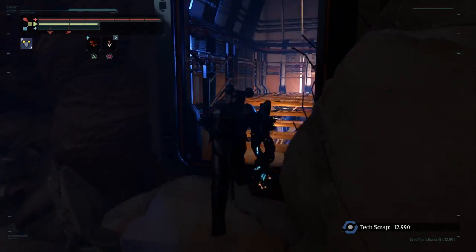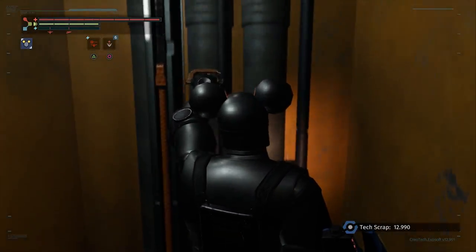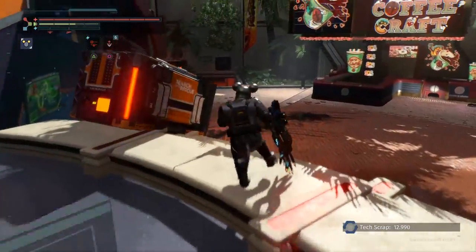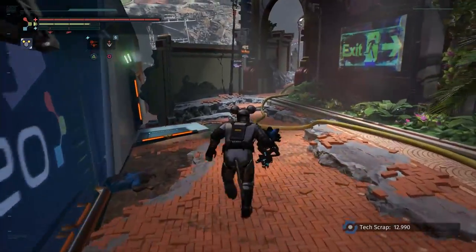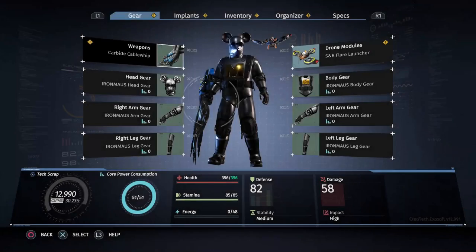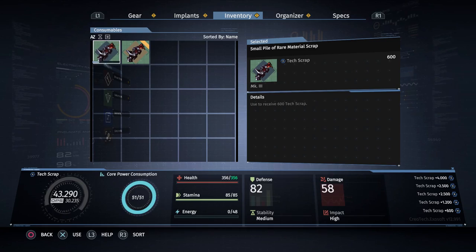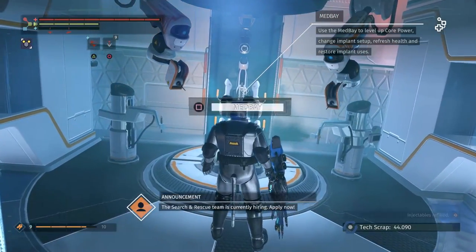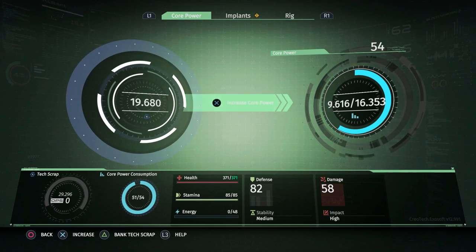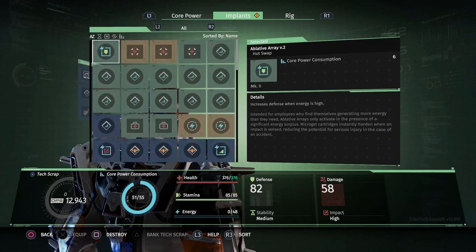We're going to head back to the op center one more time to make sure I'm appropriately prepared for a boss fight that may or may not happen once we reach the bottom of the sinkhole. What kind of downloadable content would it be if it ended with a small exploration segment and not a crazy bombastic boss fight? The boss fights in this game are great — really entertaining — some of the better parts of the combat.